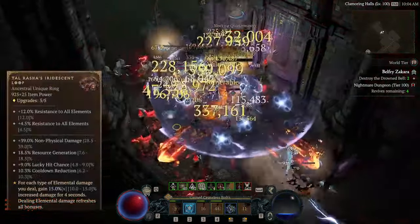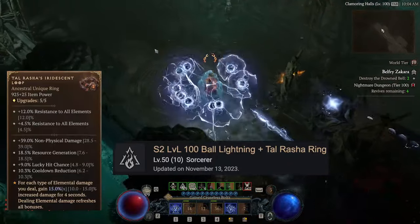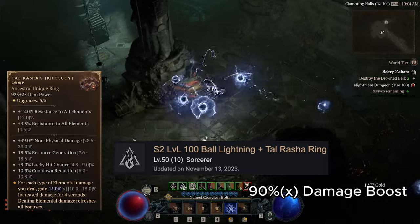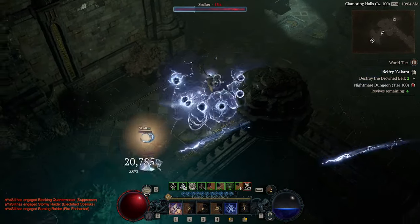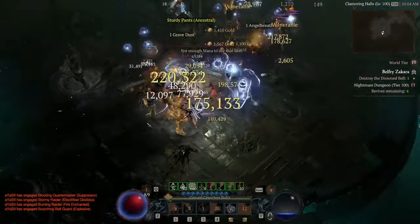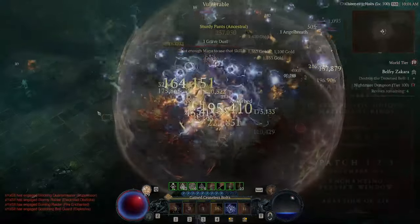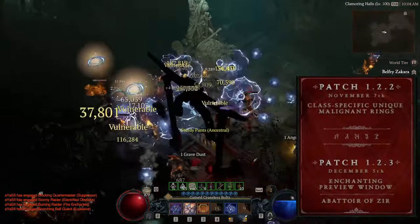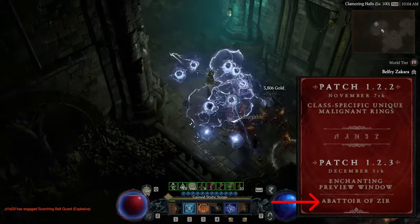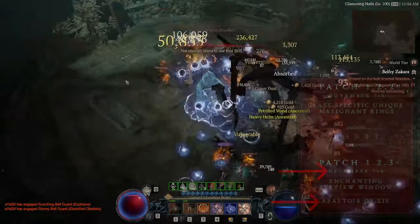Hi everyone, it's AyaGems. The new Tyrasher ring is amazing. I updated my previous ball lightning build and got another 90% multiplicative damage boost based on my calculations. It has infinite mana and decent tankiness that I can fly in tier 100 without worrying about dying. Tier 100 bosses are vanished in 5 seconds. I'm pretty confident this build will perform well against the new content in 1.2.3, which is similar to the Greater Rifts in Diablo 3 that is going to be launched on December 5th.